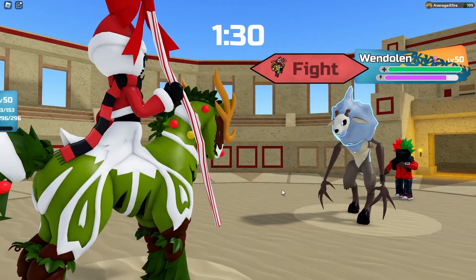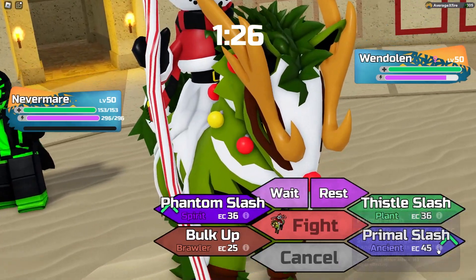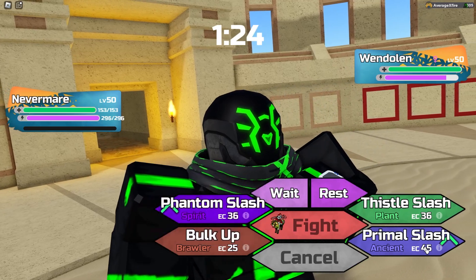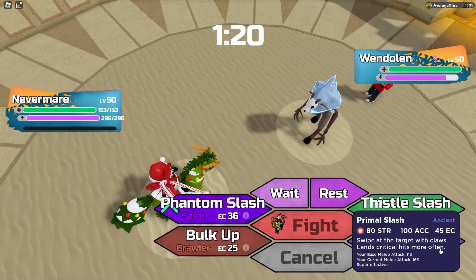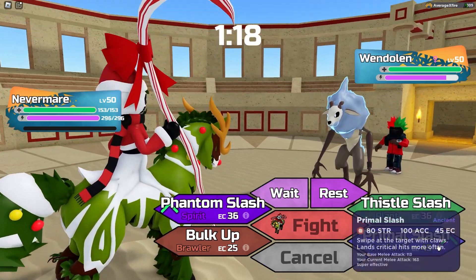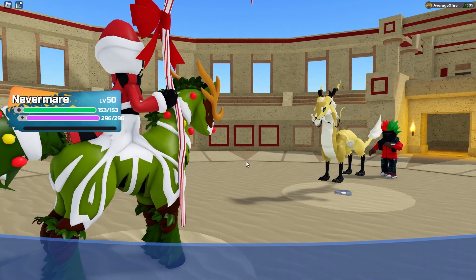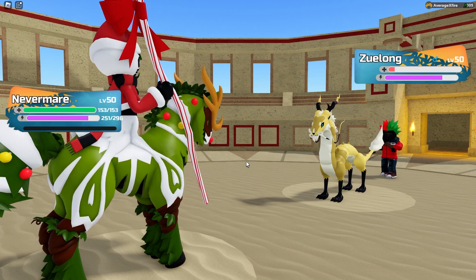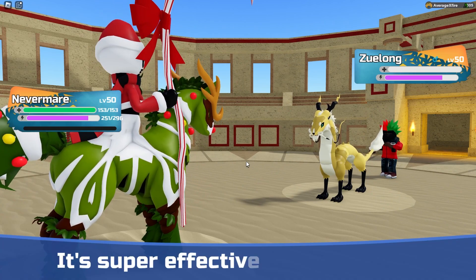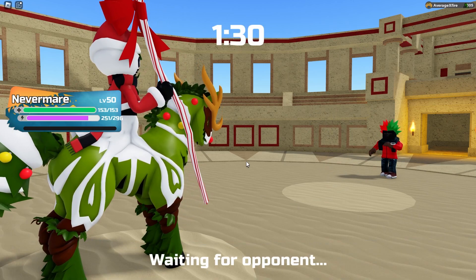We're gonna have to Primal Slash or Phantom Slash. Phantom Slash will do more damage, but Primal Slash is already kind of guaranteed to kill, I think. So we just Primal Slash. Zulong comes in, so that's perfectly fine — we Primal Slashed, and that kills the Zulong with a critical hit. That is their Zulong down.